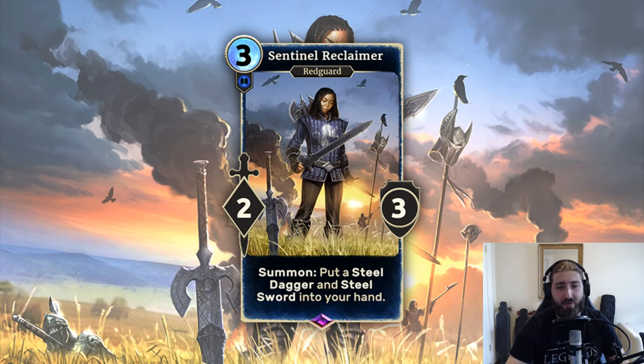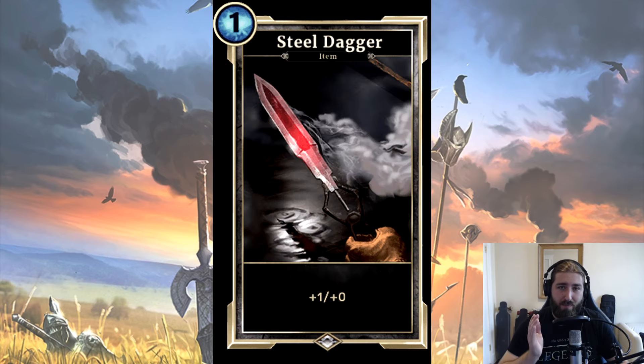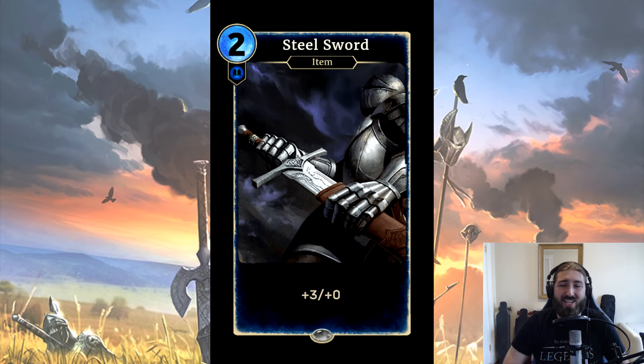Steel Dagger, for anyone who doesn't know, is a 1 Magicka equipment that gives plus 1, plus 0, and the Steel Sword is a 2 Magicka equipment that gives plus 3, plus 0.